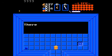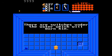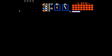Help! My brother's gone! Monzo, stop him! There are switches under the water which will burn him. You'll know where because the water will be flashing green!